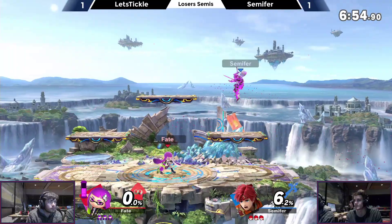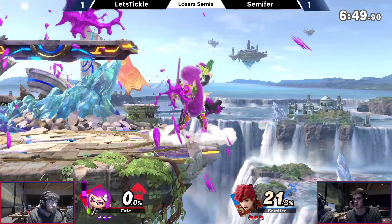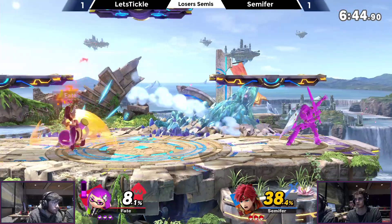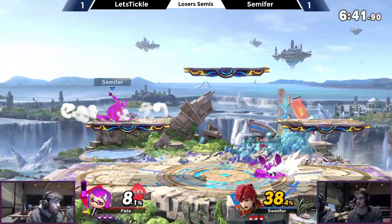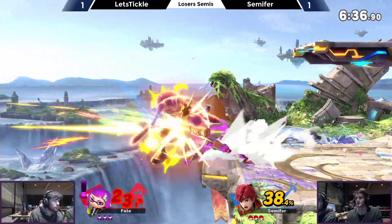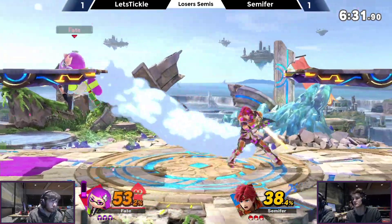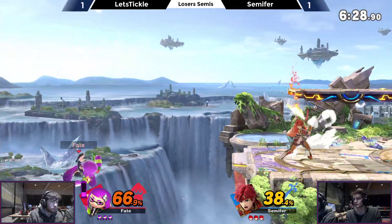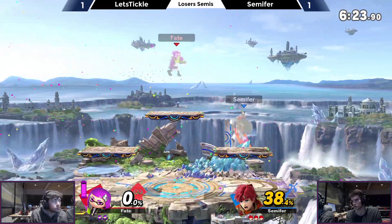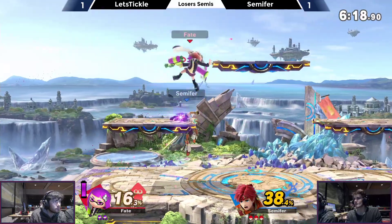So far only a tickle here from Tickle, getting a little bit of damage in. Looking a little more like a hug over a tickle with that ink on board — not a lot of purple ink coverage that he wants. Going to side B his way through, finds a grab into up air, F tilt, using the sour spot to extend his combo. Goes to let loose and that killed super early. Semifur looking really clean — clean both from ink and in gameplay.